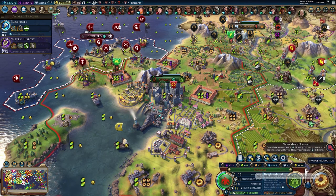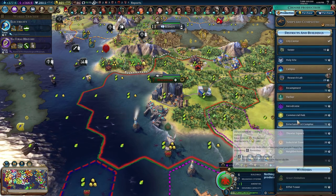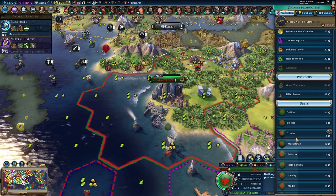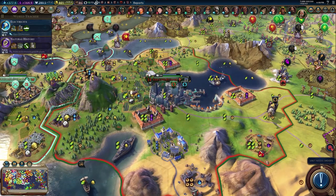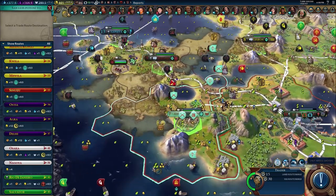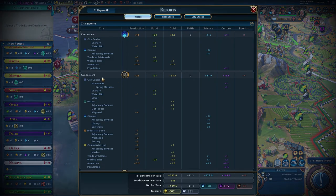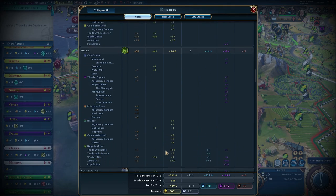I still need more traders - six turns. Airdrome district allows you to build and store aircraft, cannot be built on hills, plus one production. Let's keep popping out traders. These aren't particularly strong towns for us. Who needs housing? Guadalajara - we can't send you to Rome now, so let's send you... we already have a trader from here to Rome. Oxica - trade with Rome, yes.